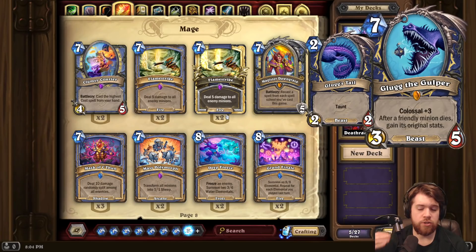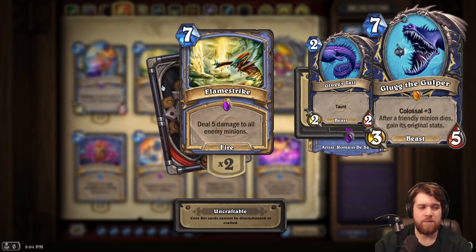You can also, the turn you play Glug, trade off minions that you hadn't played already, so in theory it can get even bigger. But at the end of the day, it's really just a big pile of stats that's either pretty easy to remove or pretty easy to ignore. If you don't trade things off the turn you play it, the whole board can just be wiped by something like a Flamestrike.